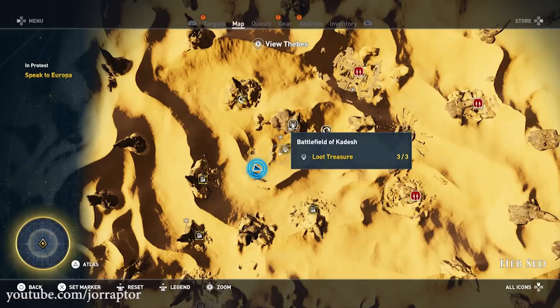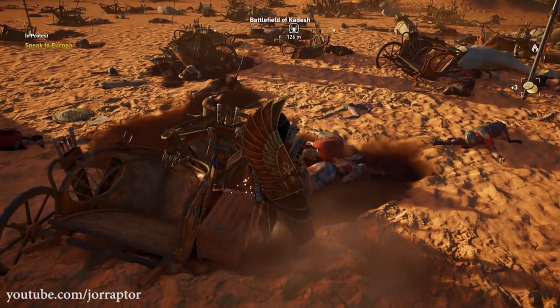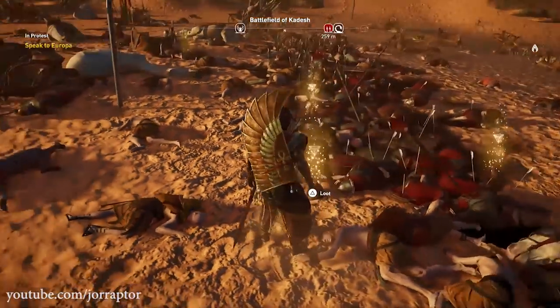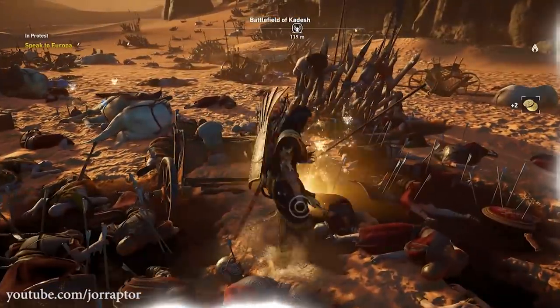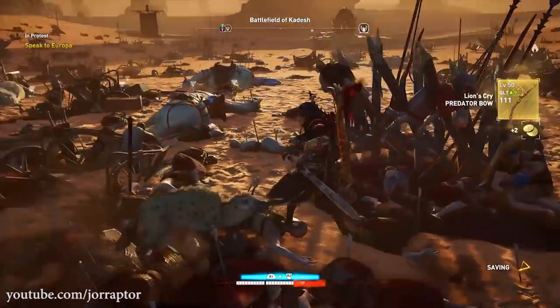The battlefield of Kadesh to be precise, in the Habsap afterlife — the afterlife of Rameses the Great. While you might have already completed the area looking for the three treasures there, you might have missed the loot from the dead bodies. On the map you can see multiple dead bodies that all left a bag of loot, and one of those bags includes the awesome Lion's Cry bow.